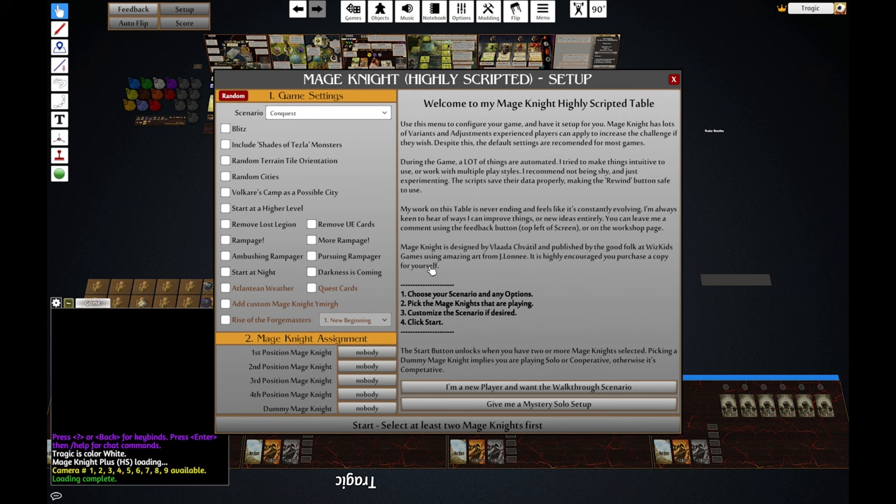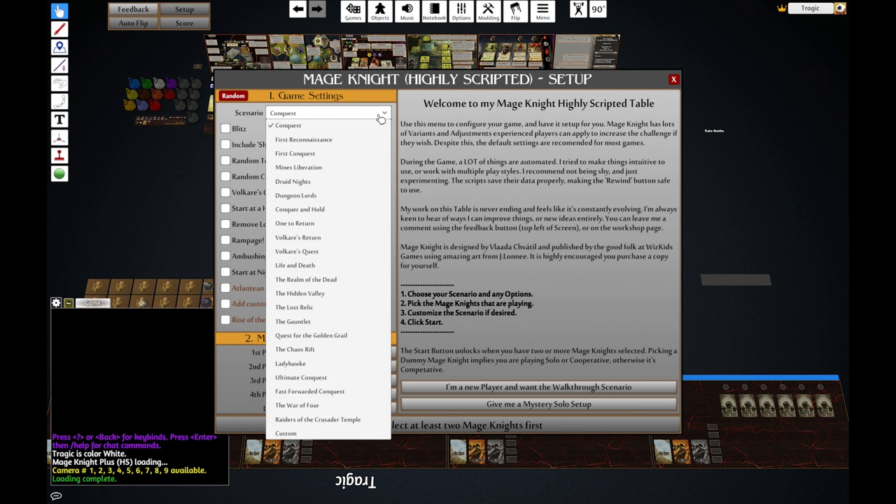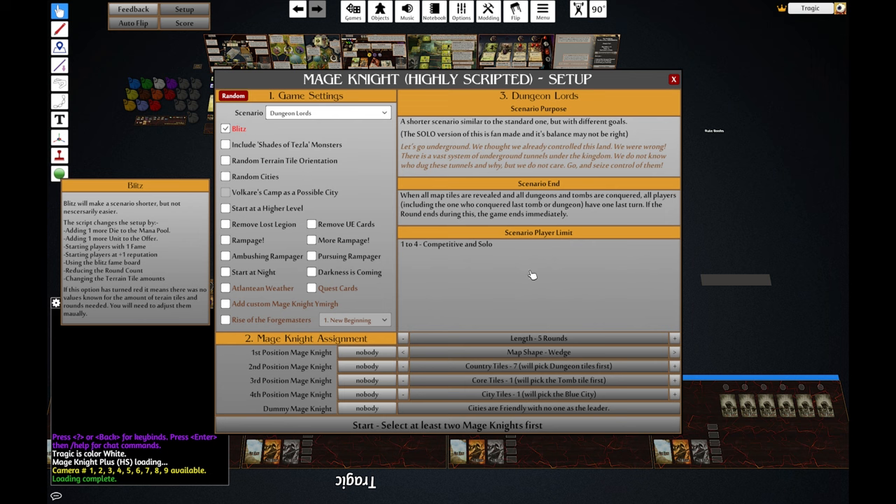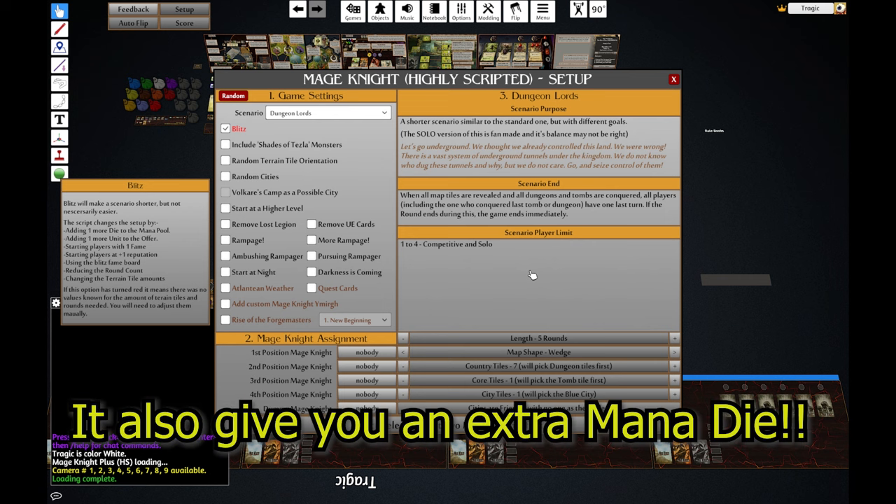So let's have a look. First thing you do, you open it up and it loads up this sort of awesome menu screen, which I really want to steal. You can actually just click random, which is pretty cool. I'm going to play my favourite, which is Dungeon Lords. There are little text descriptions. I'm going to make Turn Blitz On, just because I like having an extra unit card.